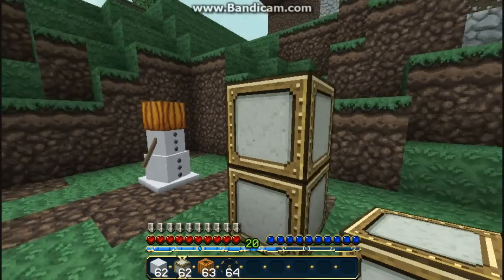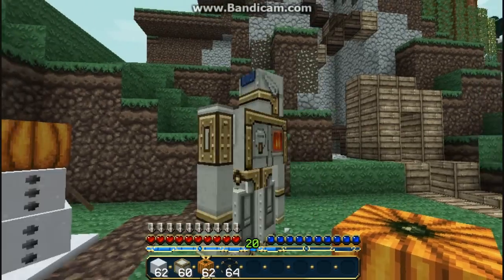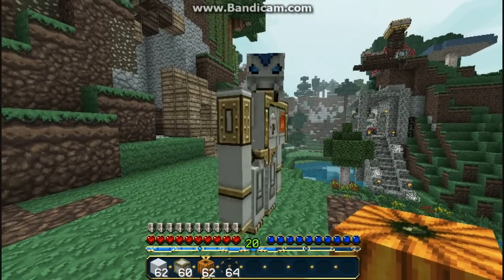To build an iron golem, you build up a T-shape and then same thing — you put a pumpkin on his head. You get this beast of a tank; he's got a lot of HP, he does a fair bit of damage, and he'll take care of pretty much any mob.